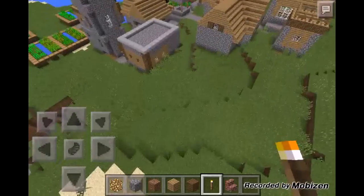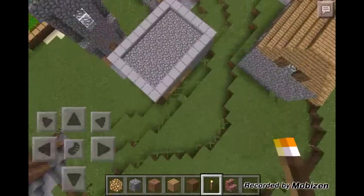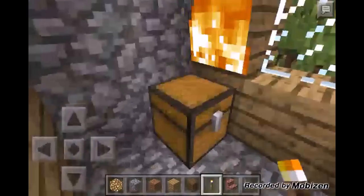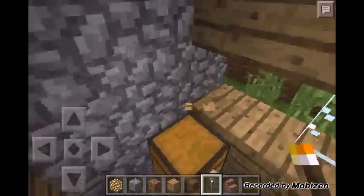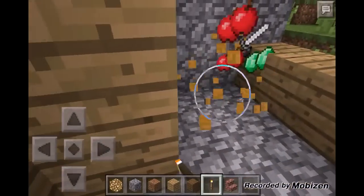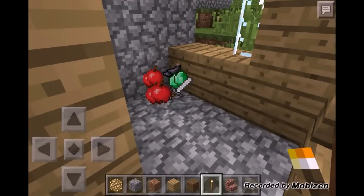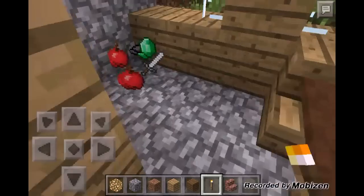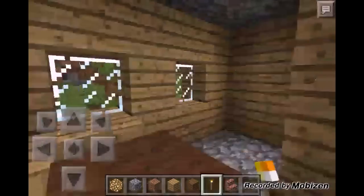I'm just gonna climb through the roof — I don't think they'll mind. So let me just go in here. Sometimes it's burning so I just take the fire off. In this blacksmith we have some ink sacks, like two emeralds I think, an iron sword, and some apples. So that's pretty good — let me just pick this up.